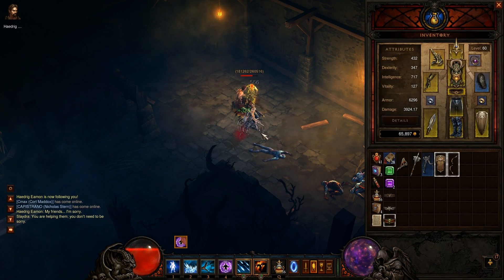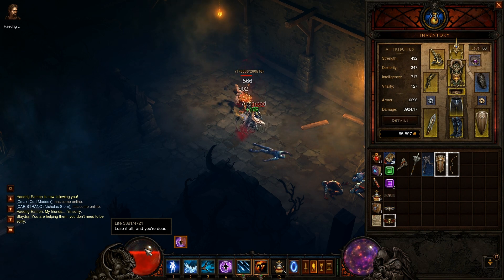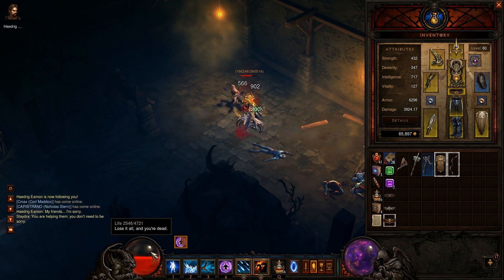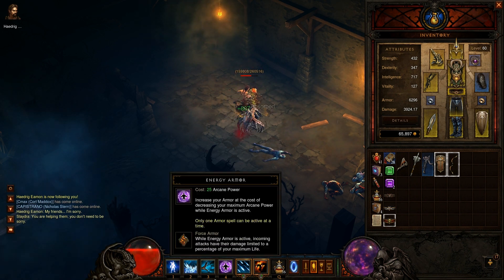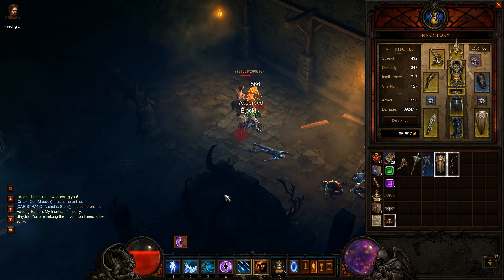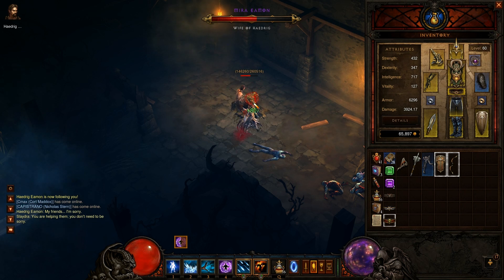Currently I have 4,721 life, which is obviously very low. You want to get as low life as possible — I have nothing that increases vitality or life percentage right now. The reason is because when you use Energy Armor with the Force Armor rune, it limits the damage you can take to a certain percentage — I believe it's 28% per hit. So basically, as you can see, I can sit here and Mira or any boss can attack me and I basically won't die.